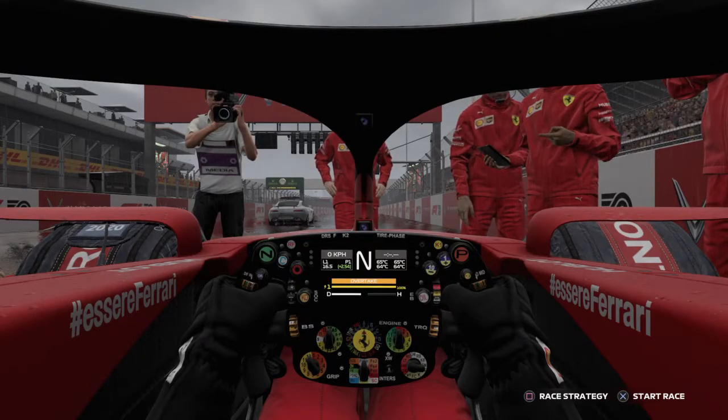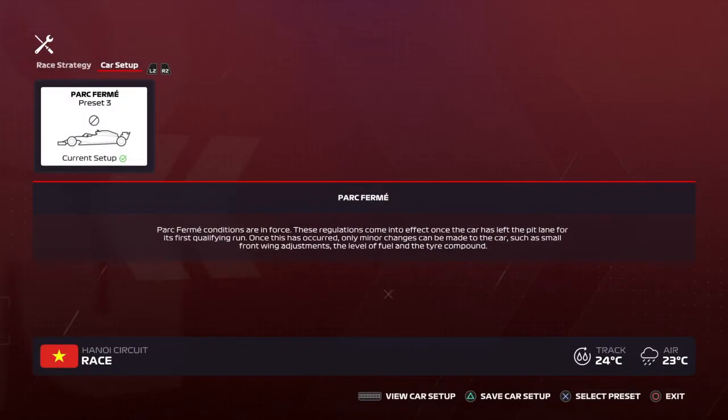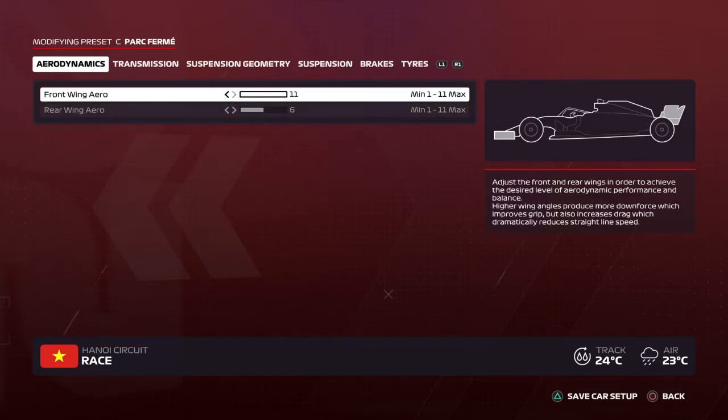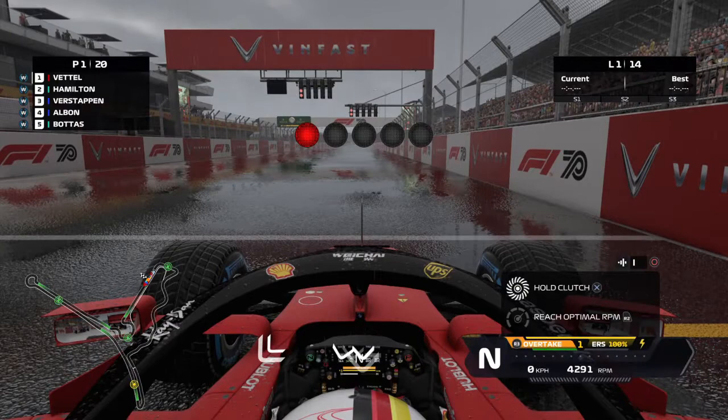Then it's raining — full wet conditions for our first race on F1 2020. I try to change the setup to adapt to the wet situation but you can't change the rear wings, so I adjust the front wing to get extra downforce, setting it to 9-9-6 wings. I think that's balanced enough. Full wet conditions for the start.